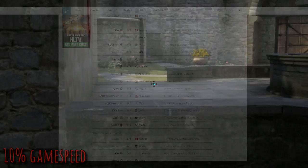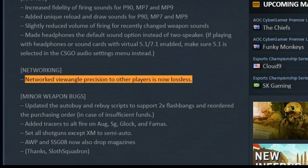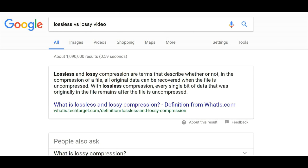After going through enough demos, the jitters finally stopped on July 27th, 2016. So I looked to see if there was an update from Valve on that day, and it turns out there was. Under the networking section it says: network view angle precision to other players is now lossless.